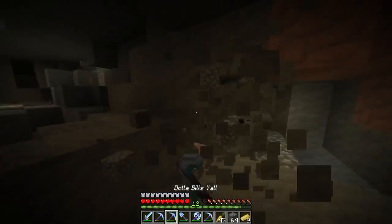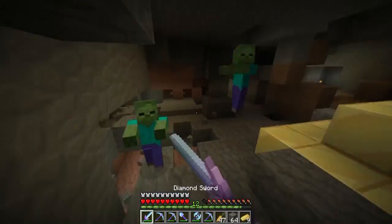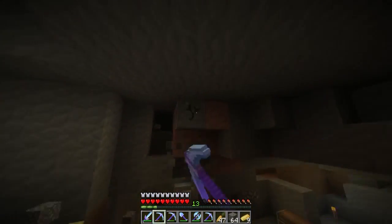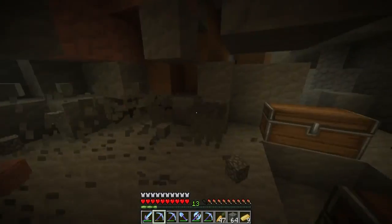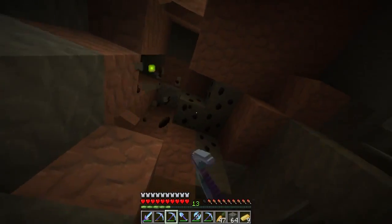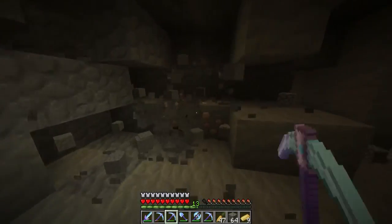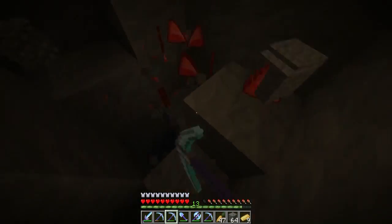Yeah, now mobs are starting to spawn — gonna need to start making some torches out of the infinite coal that we've gotten. Let's clear this out and make it look a bit neat. It's impossible though — can't make it look neat, this is Minecraft, it's supposed to be random. Oh, I'm using my silk touch again — whoops. One good thing is I'm going to be getting a lot of XP once I start finding more ores. Iron's alright, but it ain't redstone.